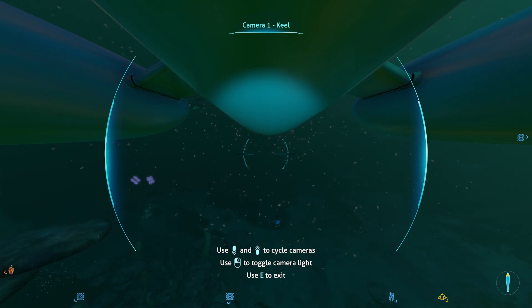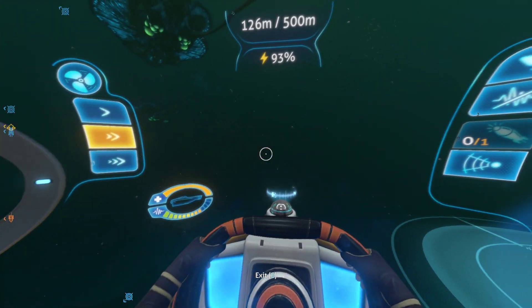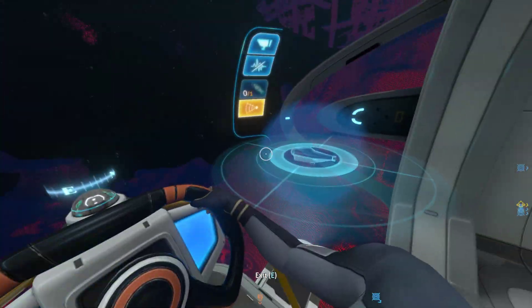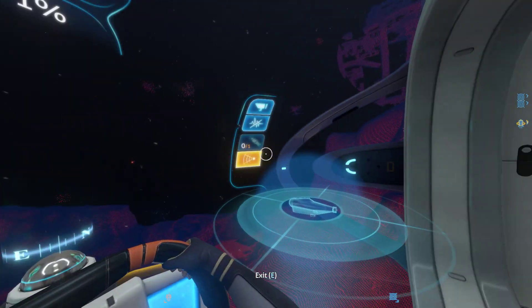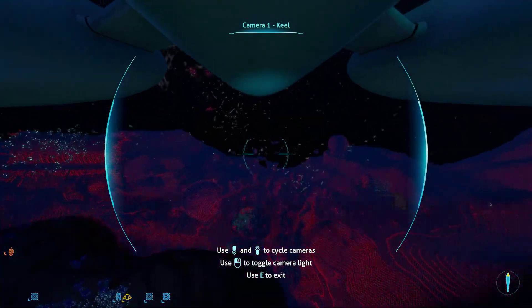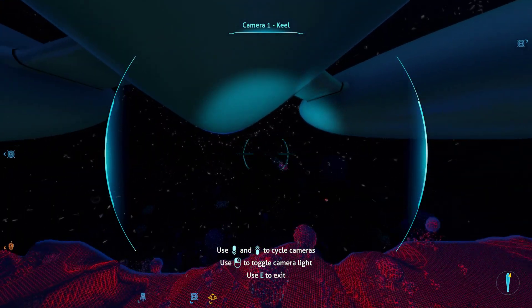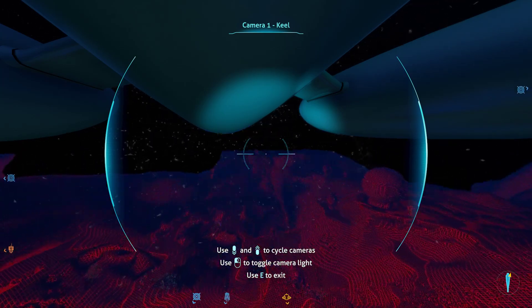Oh that was a bit close. Let's go down a bit more. Having the lights on is absolutely pointless - look at the visibility, nothing. Where are we headed to? That's the side of the Aurora there. There's the Reaper Leviathan over there - we must try and avoid that if possible. I wonder how far this goes before we start hitting ghost Leviathan territory.